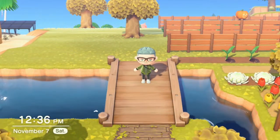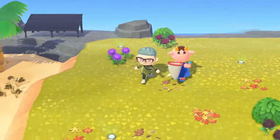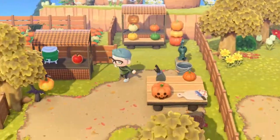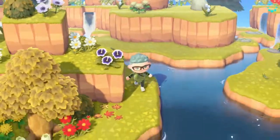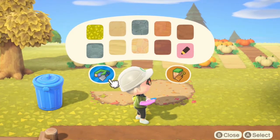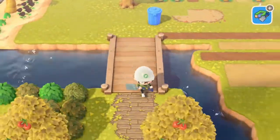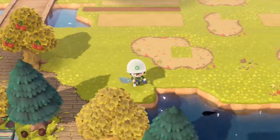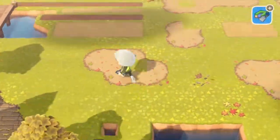All right, so this is the area that we are going to be turning into our second villager area. It used to be a farm and spooky maze, but now it's going to be homes. Nothing bad has ever happened from anyone building houses on a graveyard, right? This entire area is going to get destroyed, but two hours later, just like that, it's done. We're going to get rid of this little river and fill it in. We're going to turn this area into a kind of lake river area, a fishing area too.